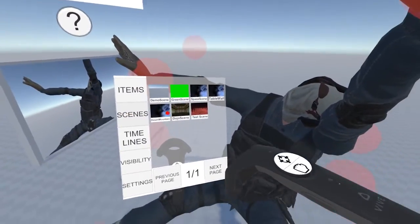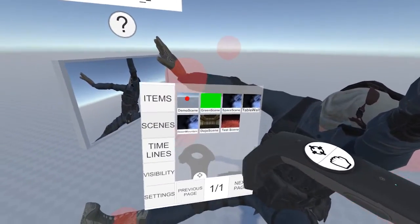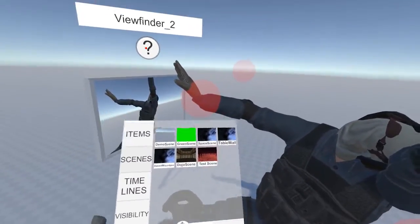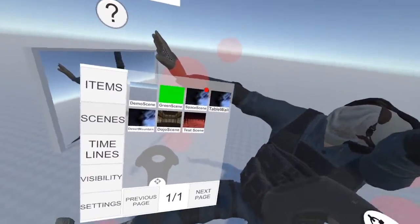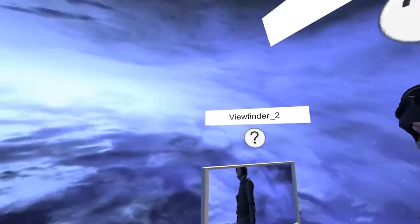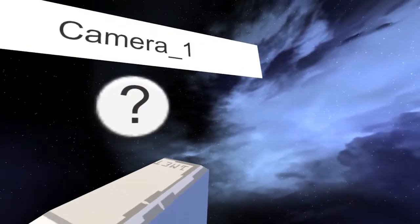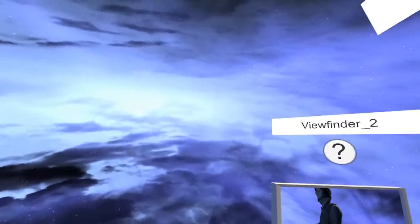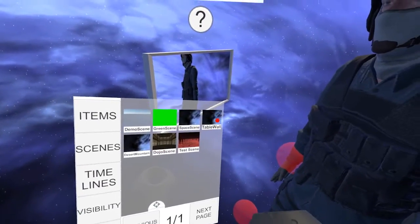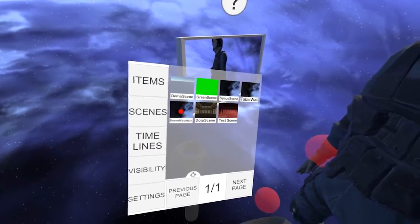Now we have a number of options here. Demo scene is the scene we're currently in. Green scene is like a worldwide green screen — everything is green. Space scene is like a space nebula. Let's have a look at that — it looks pretty nice. Table wall is an experimental scene I'm trying things out with.